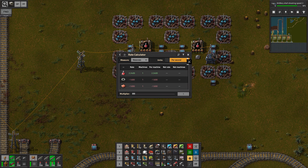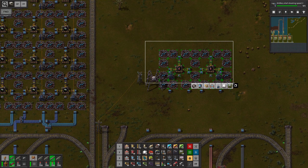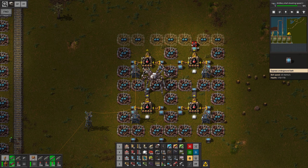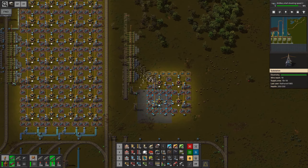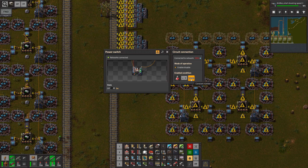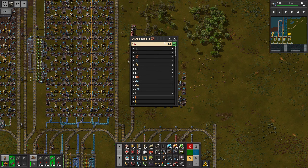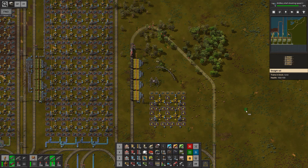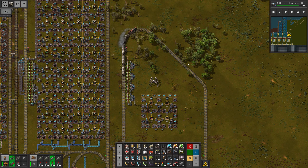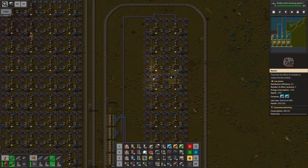One machine is gonna produce 2.2 per second, so we can use normal inserters. One belt here and then another one like so — copy this over once, the second one is gonna be slightly different. Science packs I think we can stack up to 200, so with 24 chests we want to store 230,000 before stopping the contraption. The station should be named after the science pack. Just making sure this train can actually go back — please go back. Thank you. And there we have it, the first science pack contraption.